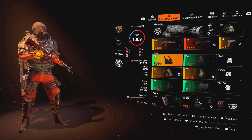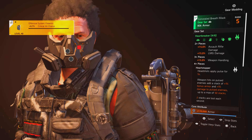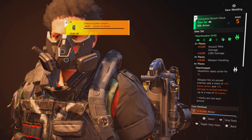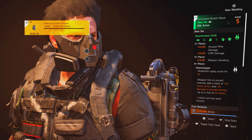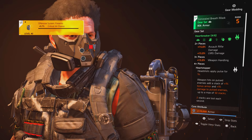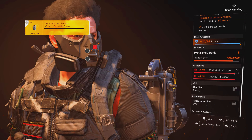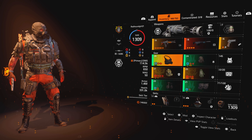The first gear piece on my build is the mask. As you can tell, the Heartbreaker set gives 15% AR and LMG damage with two pieces, 15% weapon handling with three pieces, and the four-piece adds a brand new talent called Heartstopper. Headshots apply a pulse to the enemy for five seconds, and when your weapon hits pulsed enemies it adds a stack of 1% bonus armor and damage — and it can stack up to 50 times. It's a pretty good set bonus.